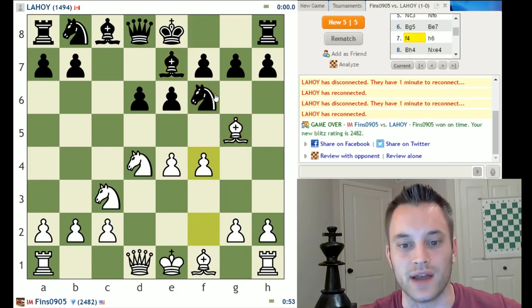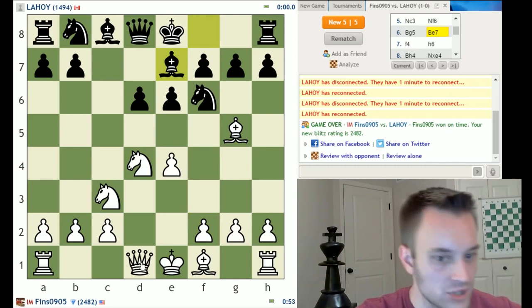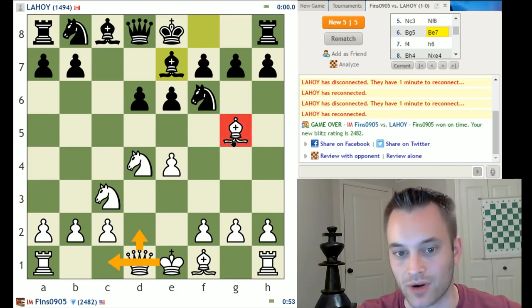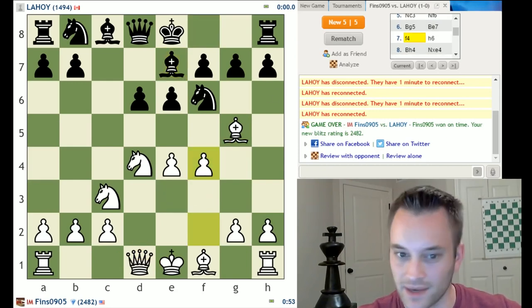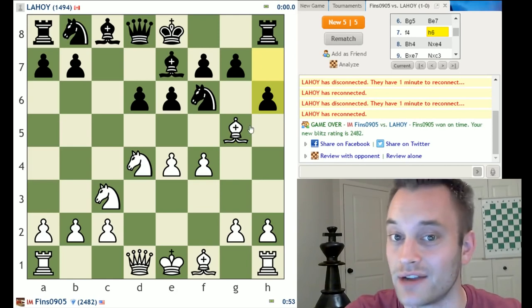So I played f4 instead, but in view of what happened, this is probably a mistake — I'm already kind of out of book here. Maybe I should play something like queen d2 right away if I want to prepare castling queenside; that gives me one more defender. I might have to drop my bishop back to e3 if black attacks it with h6. In view of what happened, I probably committed an error with f4. After h6, I might be obligated to trade if I don't want to lose a pawn.